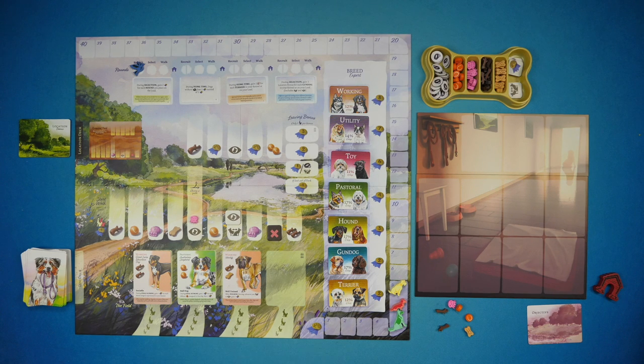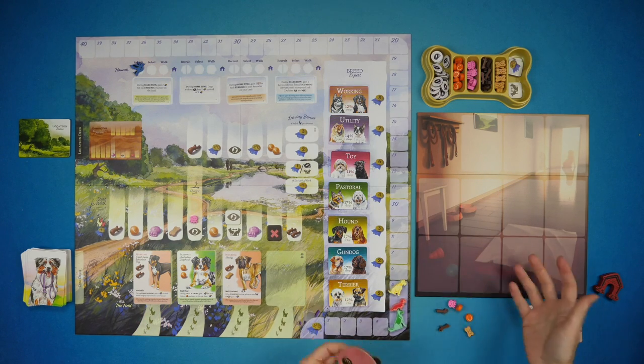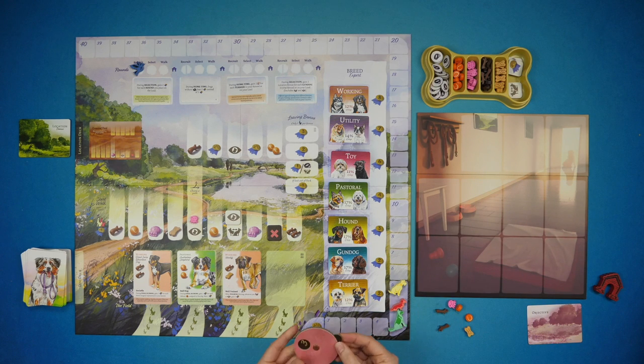In player order, everyone decides which dog they want to recruit and stakes their reputation on it. As the red player, I stake three reputation on the Great Swiss Mountain Dog because I want a wide variety of breeds in my kennel. Everyone else makes their bids as well, then we resolve the bids to see what dogs are recruited by whom.